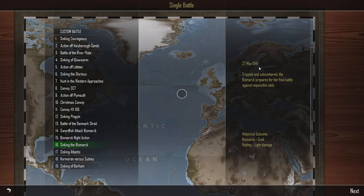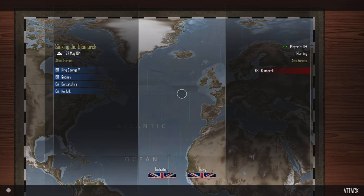May 27th, 1941 — crippled and outnumbered, the Bismarck prepares for a final battle against impossible odds. The historical outcome was that Bismarck sunk and Rodney got light damage. We are having two battleships and two heavy cruisers — Dorsetshire and Norfolk — against Bismarck.